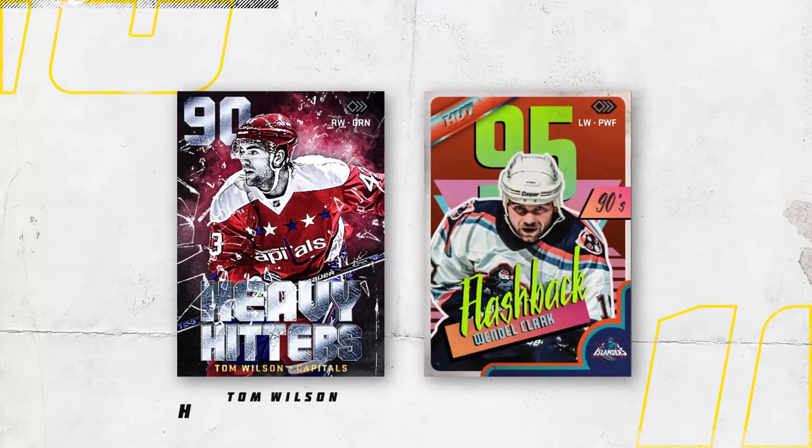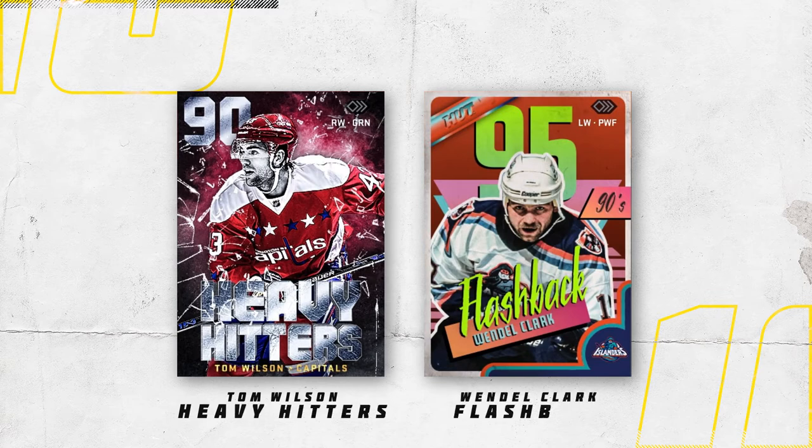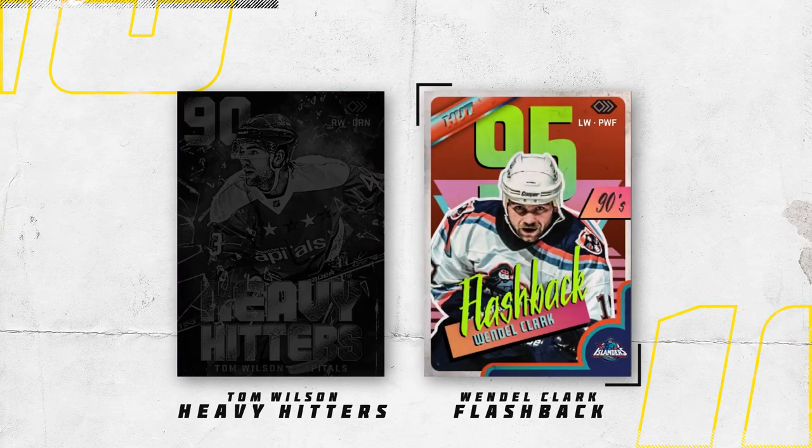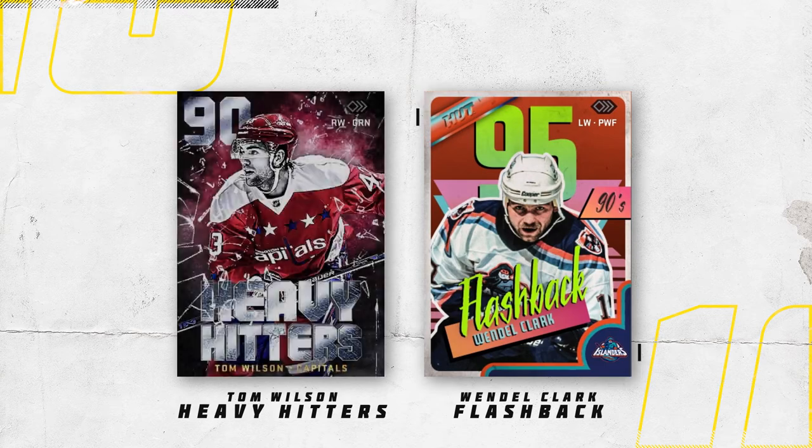Next matchup: Tom Wilson Heavy Hitters versus the Wendell Clark Flashback. I love the broken glass effect on the Wilson card — very fitting for a Heavy Hitters design. I also like the desaturated face making the jersey colors stand out, and the cutout overlapping the overall is a great effect, though I'm not a huge fan of the font choice. The Wendell Clark Flashback card is just too nice — it has a retro wave art style with a real Saved by the Bell vibe, and Wendell's in the best Islander jersey ever made. I hate to see Tom's mug go, but the Wendell Clark card is too much of a beast.